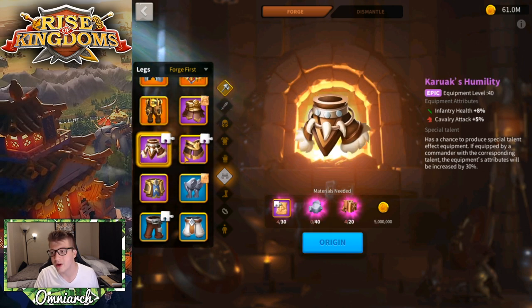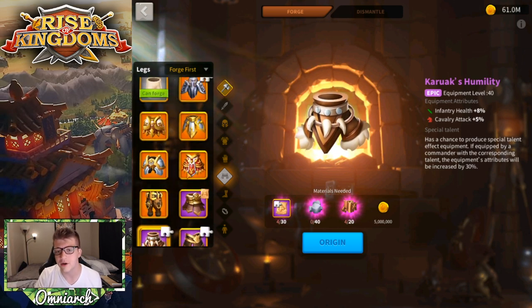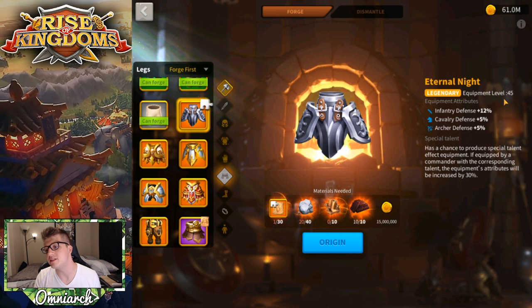The purple-tier legs, Karak's Humility, give 8% infantry health — the stat we've been looking for all along. This is one of the best pieces for infantry armies. If you can get the special talent on it, you're sitting pretty for your legs. I crafted the legendary Eternal Night for my Alexander as well, which is also useful if you ever need to defend your city.